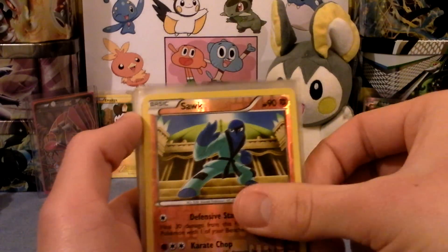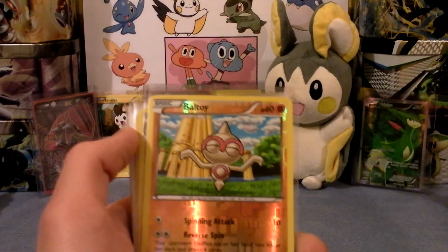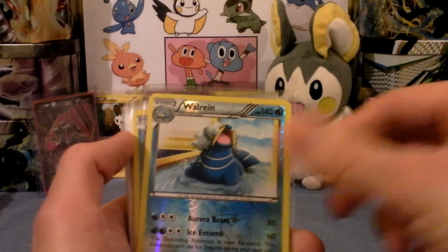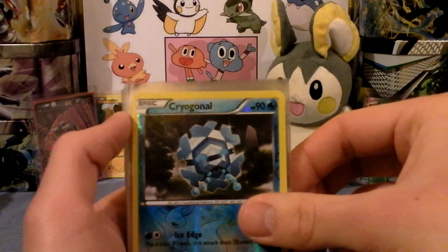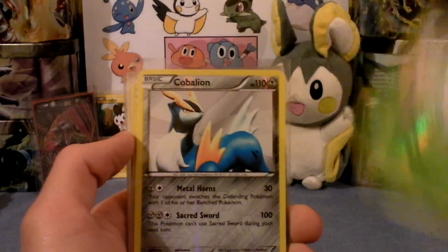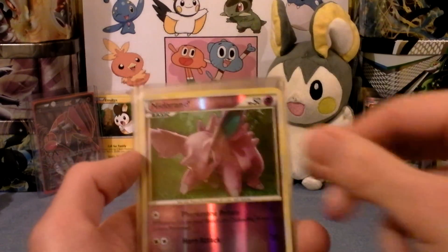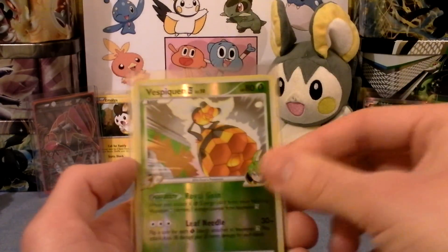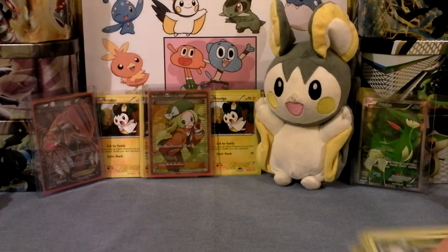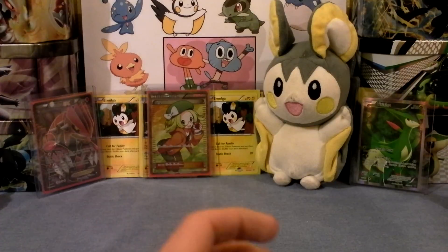Pidove from Next Destinies. This is Sawk from Dragons Exalted. Baltoy — I believe this is from Dragons Exalted. Walrein from Dragons Exalted. Clefairy from Boundaries Crossed. Patrat from Boundaries Crossed. Cottonee from Emerging Powers. Combrelian from Emerging Powers. Here we got some old ones: Petilil, Nidoran, Riolu, Vespiquen, and Milotic. Pretty cool — all 50 cents each.